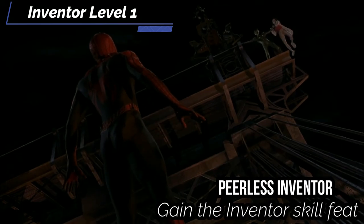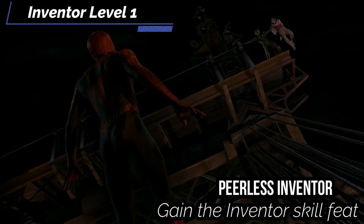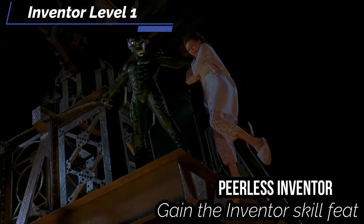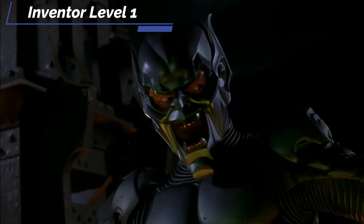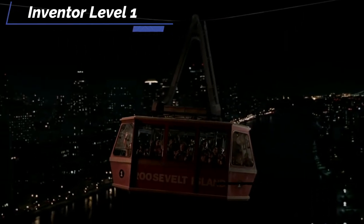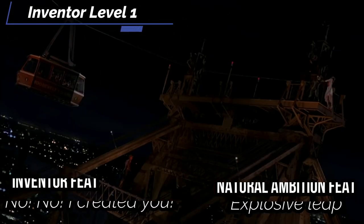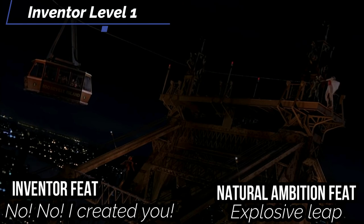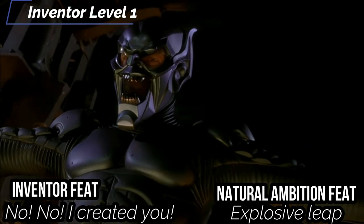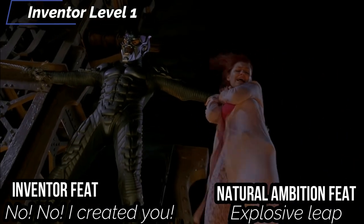You also get the Peerless Inventor feat — you gain the inventor skill feat without needing the proficiency for it. You can spend downtime to craft a common formula you don't know, like a crafting activity: spend half the price up front, attempt a crafting check, and on a success either finish by paying the difference or work longer to decrease the price — making more bombs, which is your main gimmick. For our first level inventor feat, go 'No, I Created You' — attempt to counteract any effect causing confusion or control over your construct companion, using your crafting modifier, so you don't stab yourself with your glider.